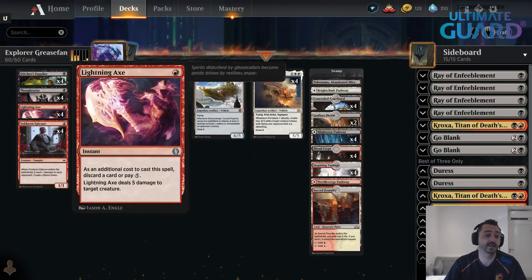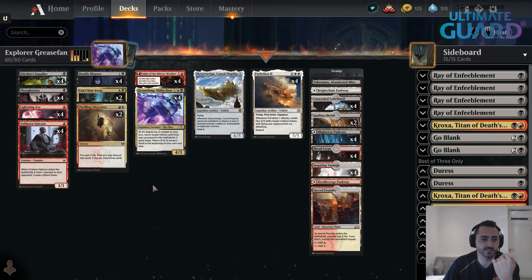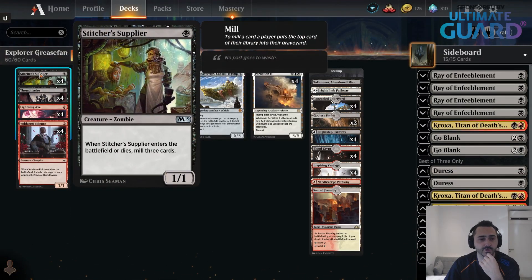The second reason I really like this deck is Lightning Axe. It's great against Winota, great against other Grease Fang decks, and really good against Phoenix because it kills Ledger Shredder early on. The way this deck works: you're trying to put Parahelion in your graveyard — a really expensive vehicle. You can Thoughtseize yourself sometimes, you have Thrilling Discovery, Vampires making tokens to discard it, Lightning Axe, and Stitcher's Supplier to mill yourself.